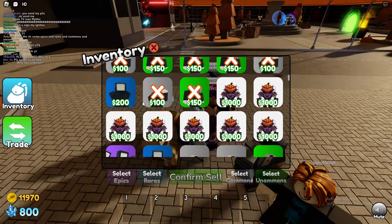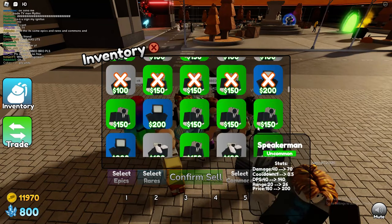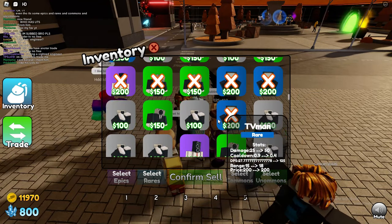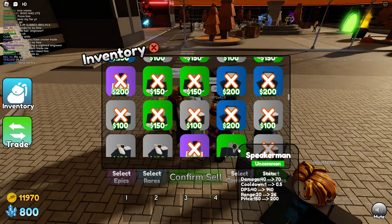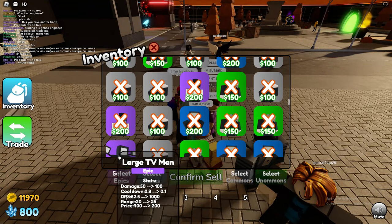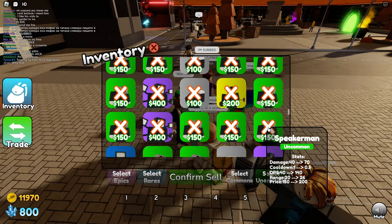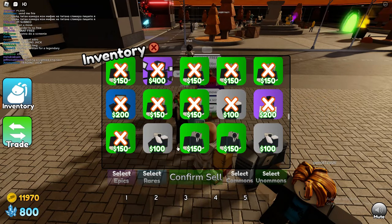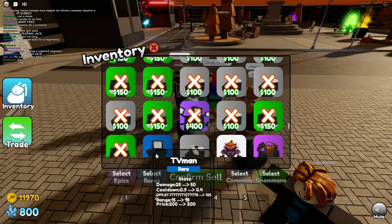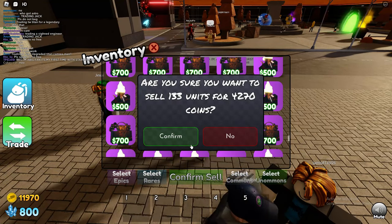Hopefully this video helps you guys out. If you want to get yourself some exclusive units, I'm in the trading plaza right now and everybody's trading exclusive units there, so just go to the trading plaza — that's literally all you need to do. I'm going to sell all of these because my inventory is packed full of units I don't really need. Got 4,000 coins for those — there we go.